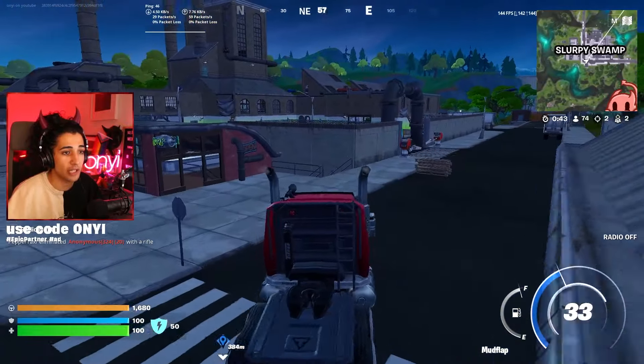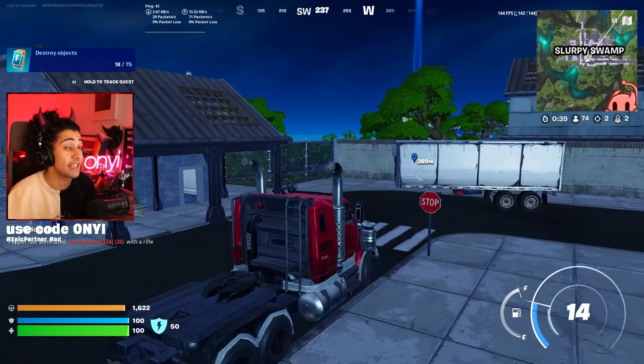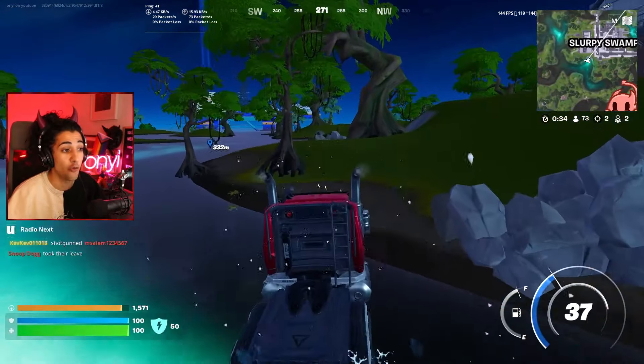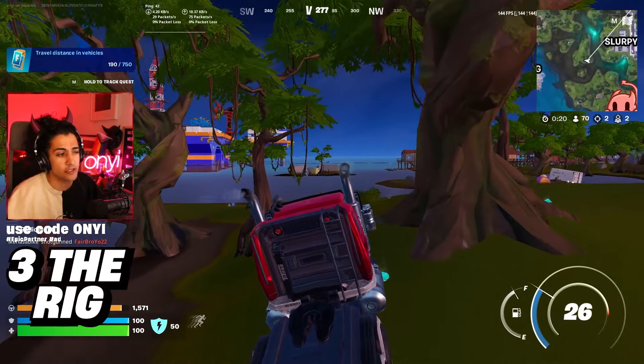If you choose to and you feel like you have enough time, there is a bunch of car spawns here. What you want to do with one of these car spawns is rotate towards the rig to take out TNT. In my opinion, TNT is the third best drop spot, but I'll go into this drop quickly here.